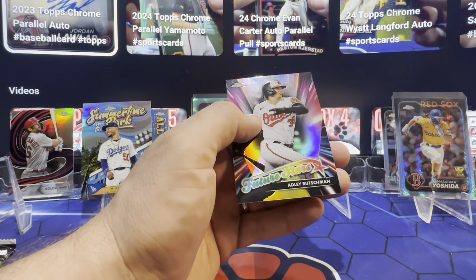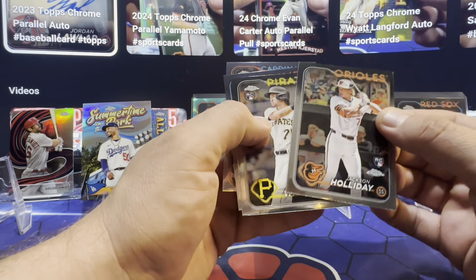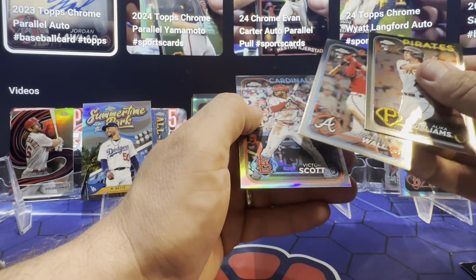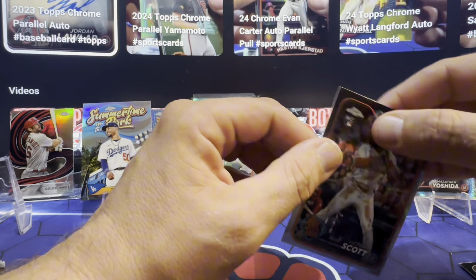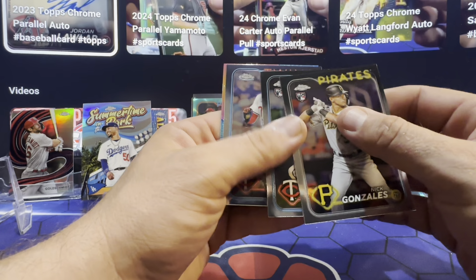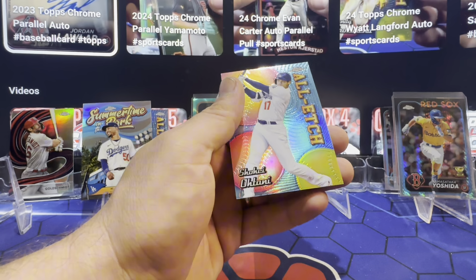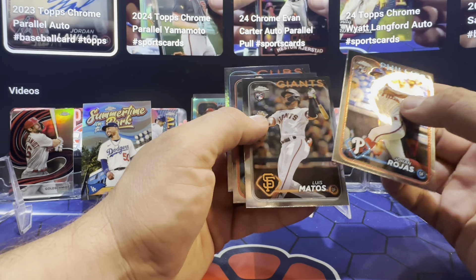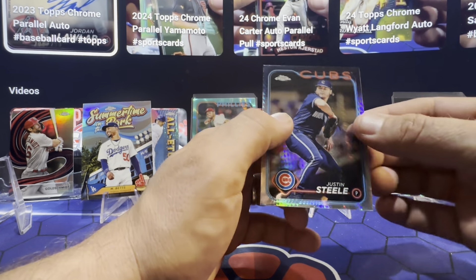Kyle, Rushman, Jackson, thanks and Holiday, Forest Wall. Victor Scott refractor rookie. Nick Gonzalez, Jordan, Royce Lewis. And Shohei in the oil hatch. Provas Mantos, Justin Steel in the prism.